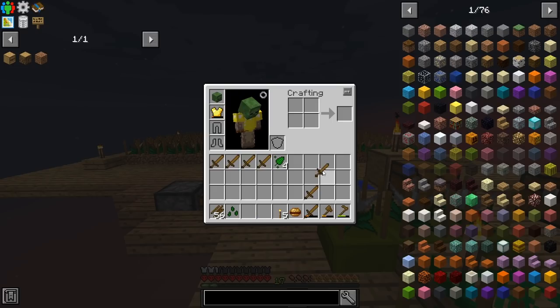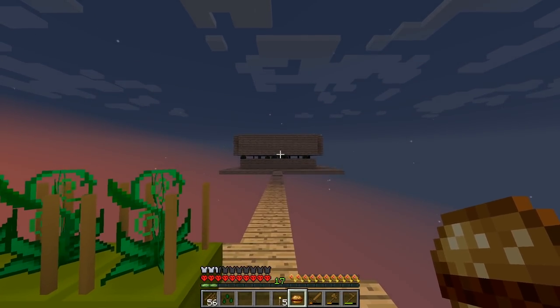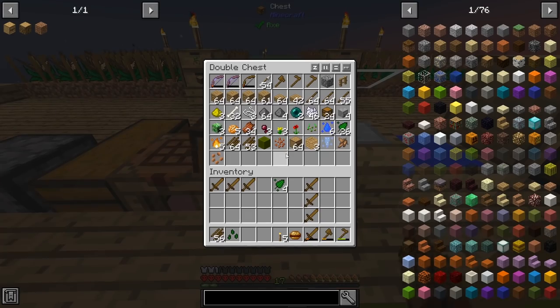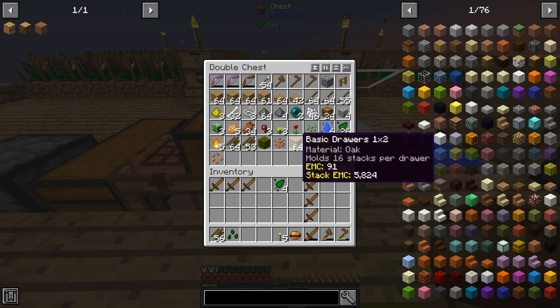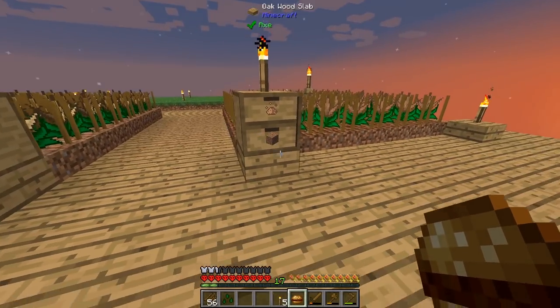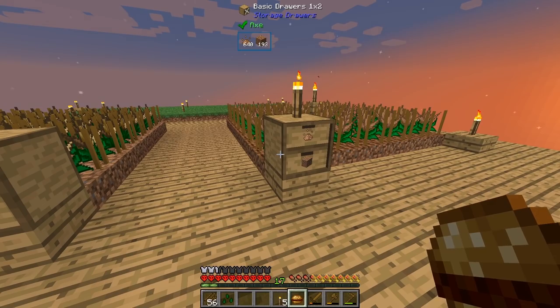I'm absolutely full of wooden swords — I've been killing away at this mob farm. It's an absolute beast. I'm level 17. I've got loads of creeper heads, loads of skeleton heads, and I'm obviously wearing this zombie head. Also, I've created quite a lot of basic drawers here, for later on when I want to actually upgrade and make different levels of crops.